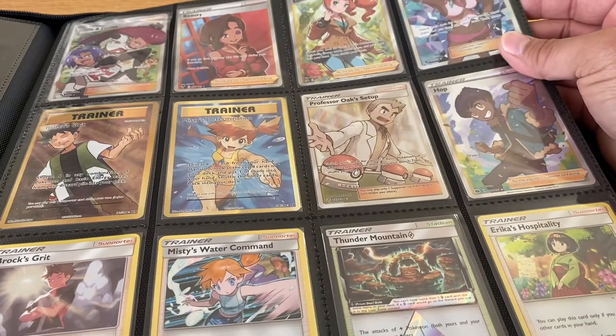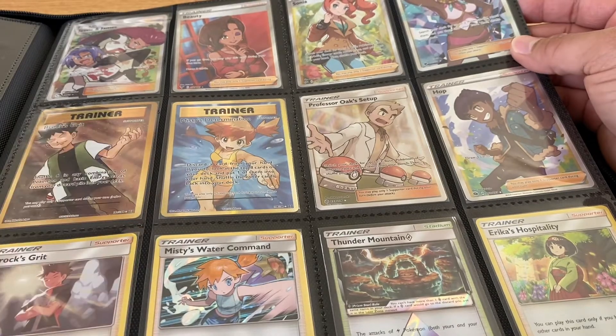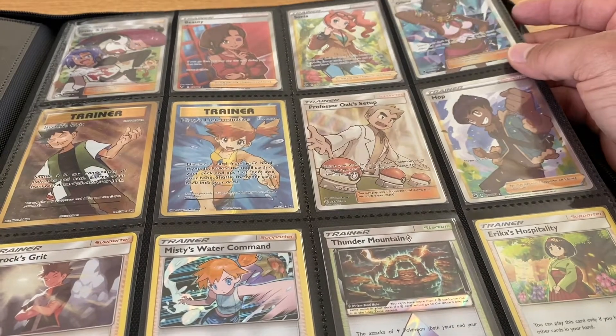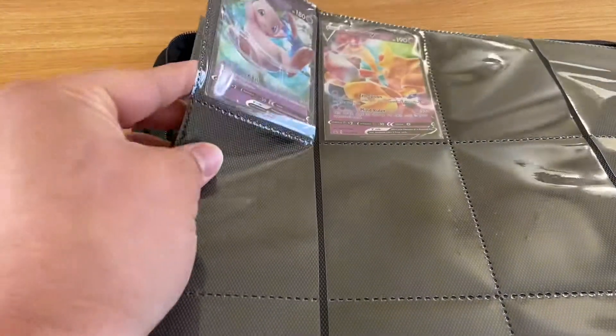Here we go with some full art trainers. I didn't like the full art trainers in the beginning when I first started collecting again, but I learned to appreciate them a little bit, especially the textured ones. And right here we just have a little Mew and Alakazam — a couple of my favorite Pokémon.